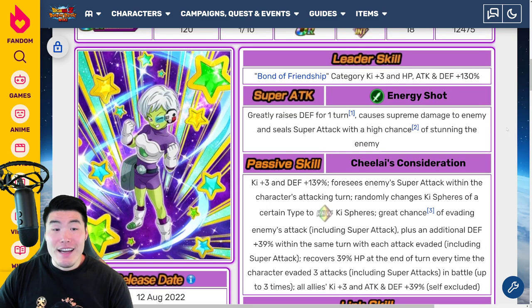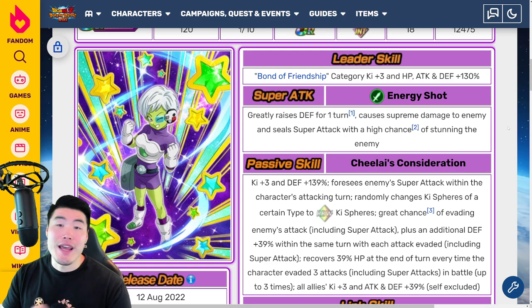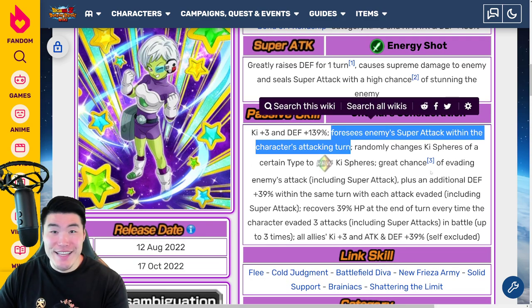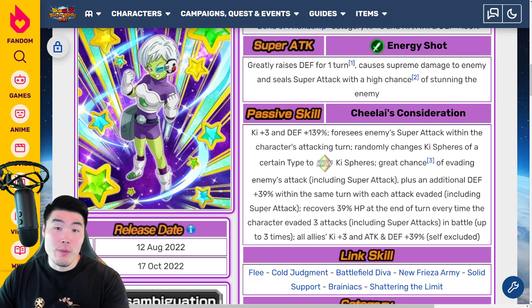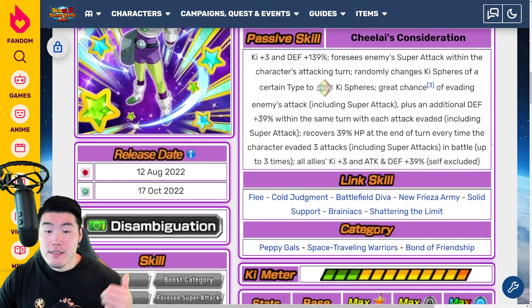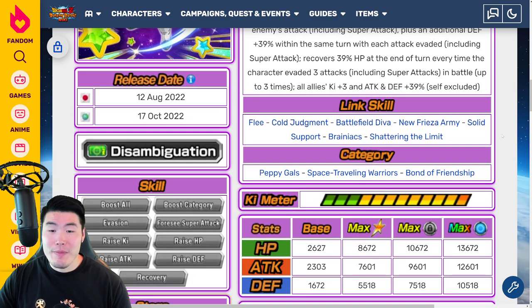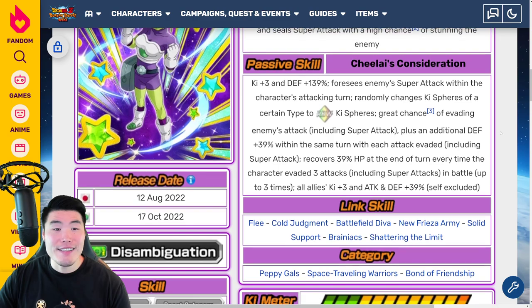I just really want this unit. Aside from the fact that Chi-Li is awesome — it's a great character — this unit is just really, really cool. And if you're expecting damage numbers, she will give you nothing. She does not do damage at all, basically. But she does literally everything else that a unit could possibly do. Oh, I forgot — she can detect the enemy's super attacks. That's actually the best part of this unit: the ability to tell where super attacks are coming, so you can put this unit or your better tank in front of that super attack to keep you alive. Just a really cool unit. Her categories include Peppy Gals, Space Traveling Warriors, and Bond of Friendship.